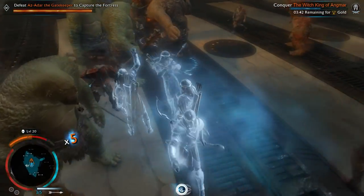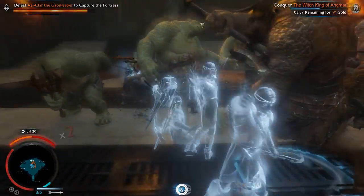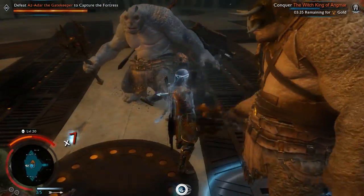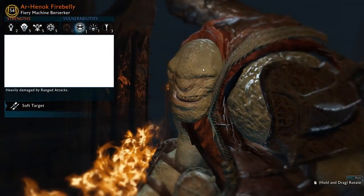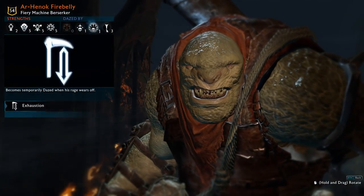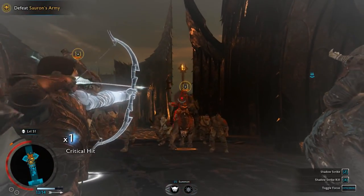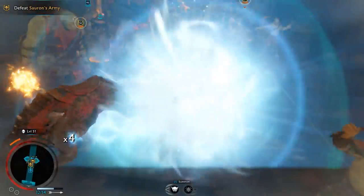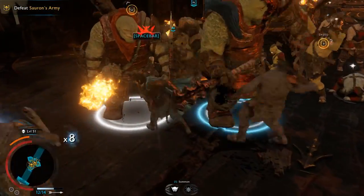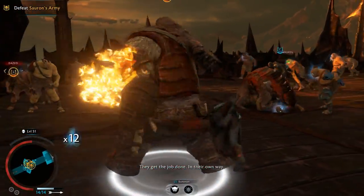From a gameplay perspective, Shadow of War was very enjoyable. The combat was smooth, and the game encouraged you to maximise all your abilities and use them in the heat of battle. The Nemesis system is a real treasure — with bosses bearing a mix of strengths and weaknesses, you always had a reason to use your bow. If a captain was weak against arrows, you'd turn them into pin cushions. If they were afraid of being pinned, you'd make sure they took an arrow to the knee.